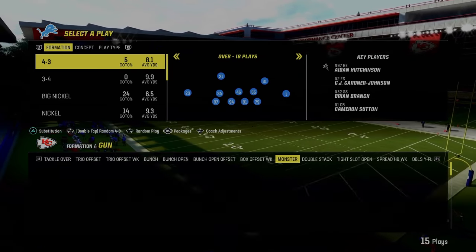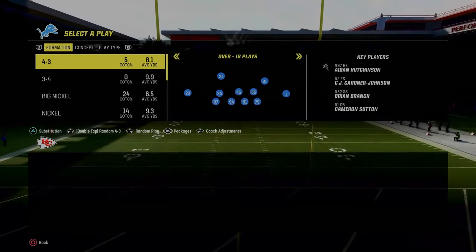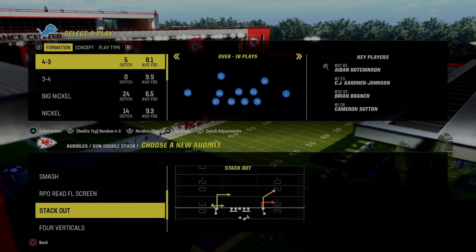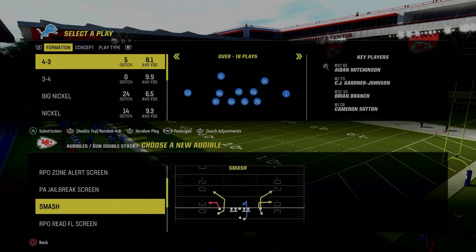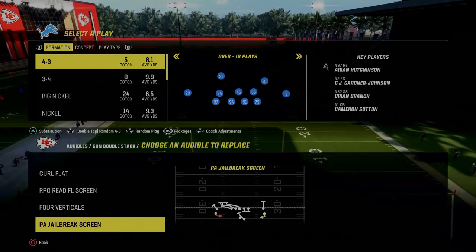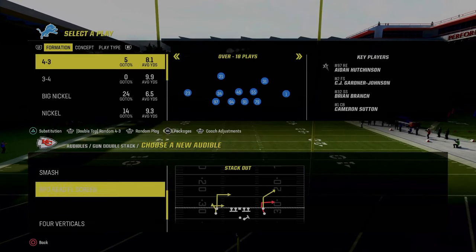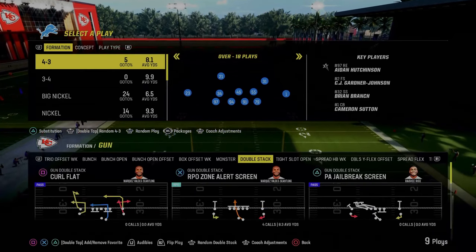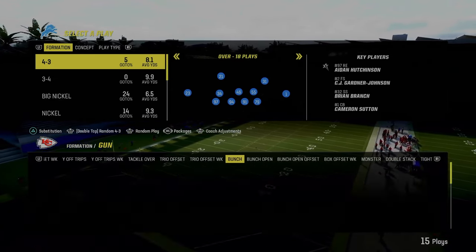The other formations I want to highlight right out of the gate are the Gun Monster and Gun Double Stack. In the Double Stack, you see the RPO Zone Alert Screen, but the better play is the RPO Read FO Screen. The RPO Read plays are better than a standard RPO play — we'll explain why when we get on the field. You can set whatever you want for verticals or curl flat. I like the RPO Trap Alert Screen or the Stack Out for a corner route. Smash is another good play.